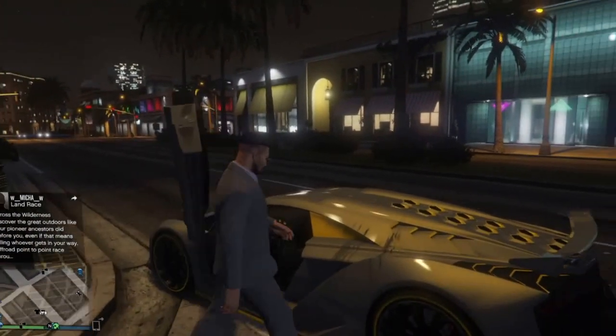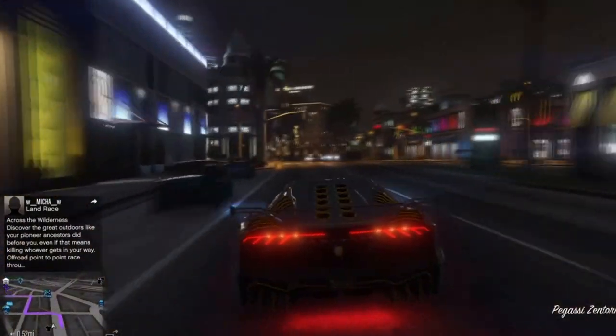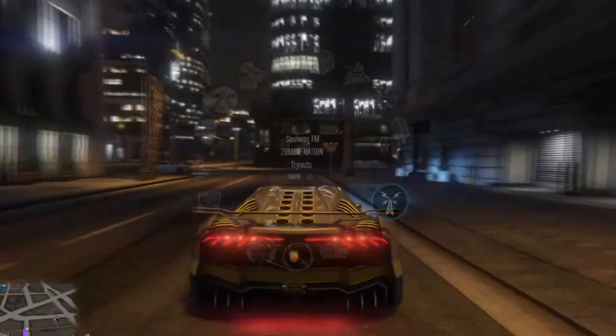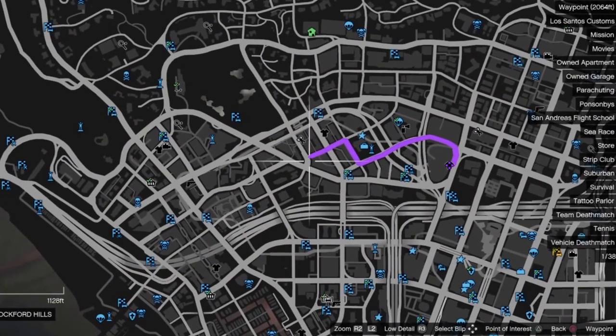Basically, as soon as you're in the invite-only session, jump into your private car or any other car — it doesn't really matter. There are two things you're going to need for this: first of all, a mask; second of all, a helicopter.